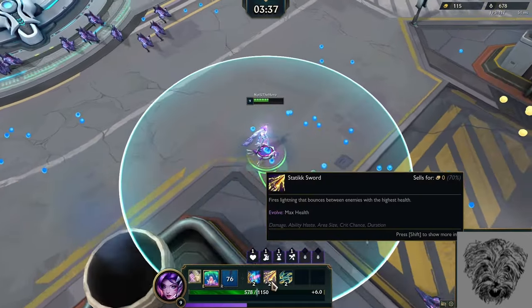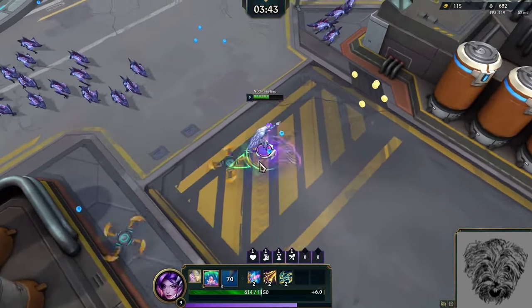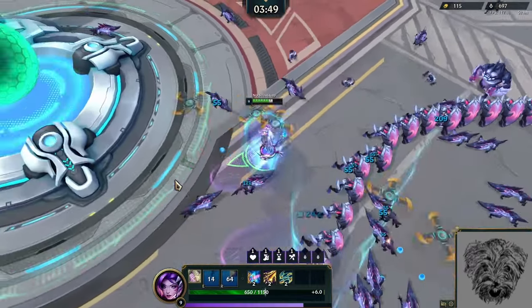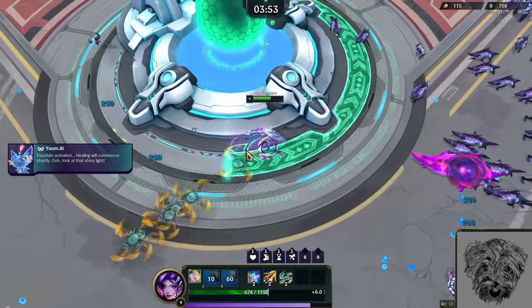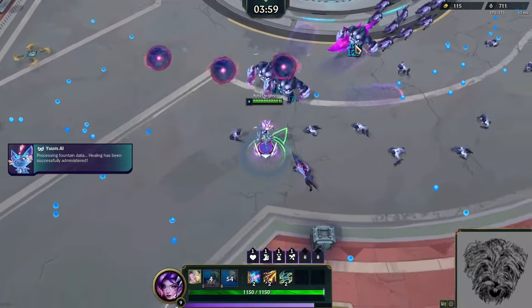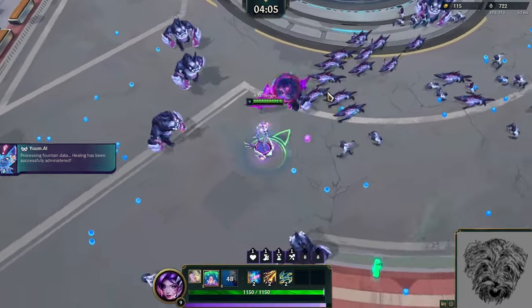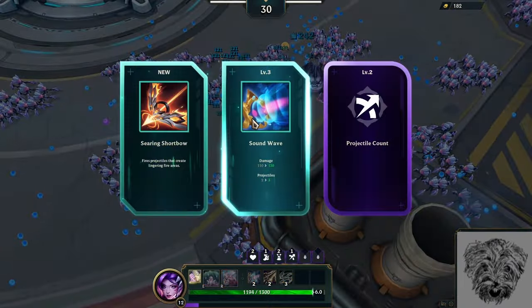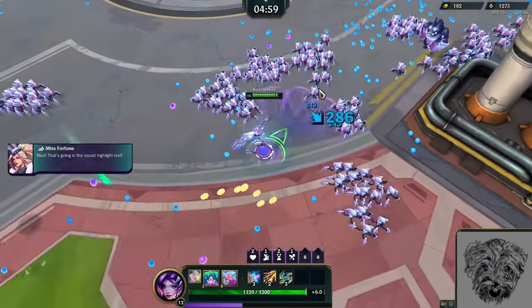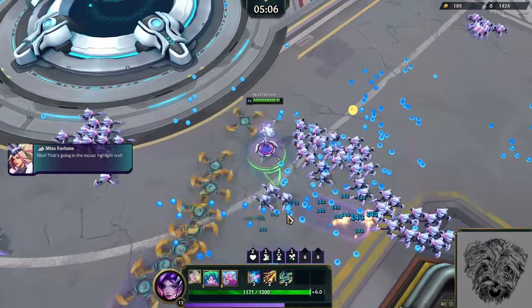I think the correct choice is not to take Static Sword, but instead to try to get Health Regen — those are just better stats. Health Regen is what I have mostly from upgrades. You only need to have one point in the passive to evolve — you just need to have it. I'm not going to prioritize it at all beyond that minimum.